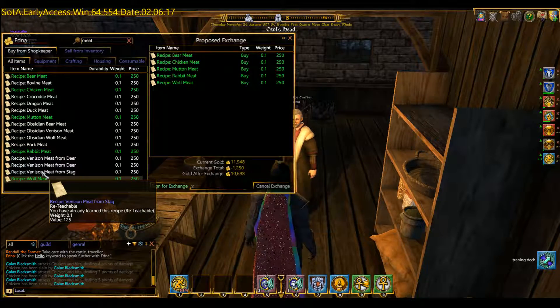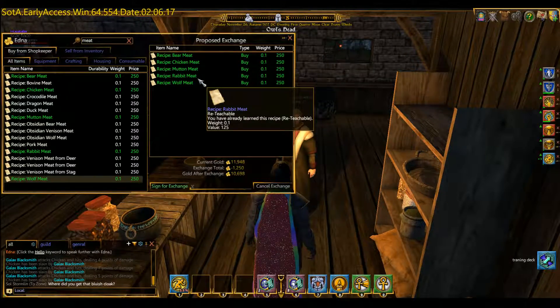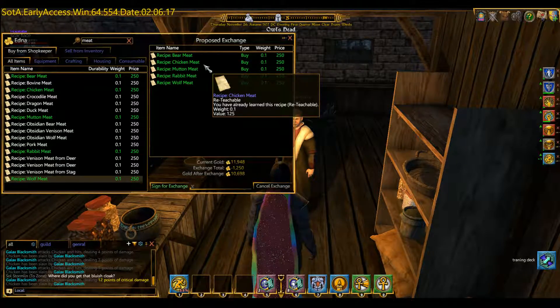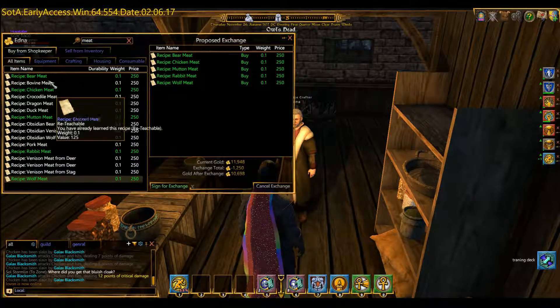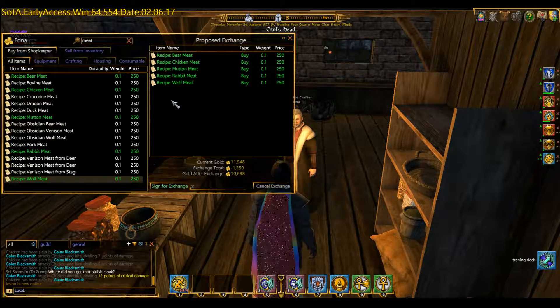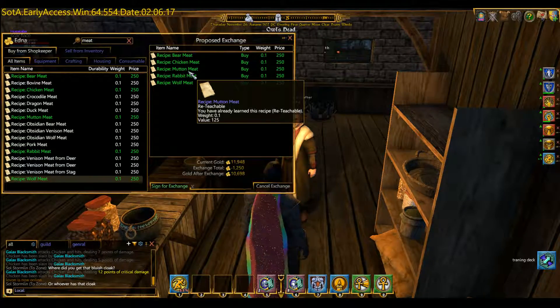You can buy as many as you like, but you're rather short on money in the game when you start. So if you haven't got enough, definitely buy the mutton, the rabbit, the wolf, and the chicken, because those are the most common types of animals that you'll come across. These other ones you see over here are in the higher areas of the game. Once you've got those, just sign for exchange if you've got enough money. If not, just start off with the chicken meat and the mutton meat. In Owl's Head you'll see chickens and sheep — if you start killing and butchering those and selling the items, you'll have the money to get the rest of the recipes.